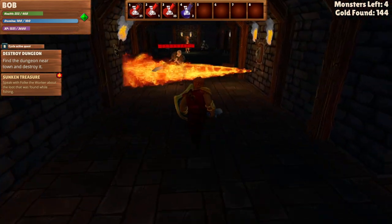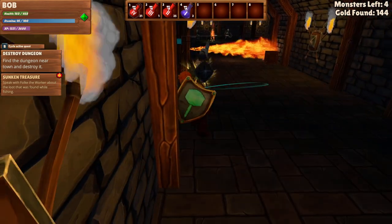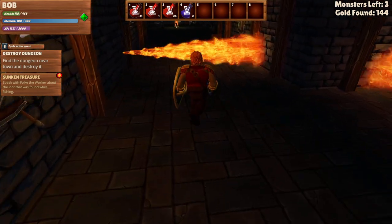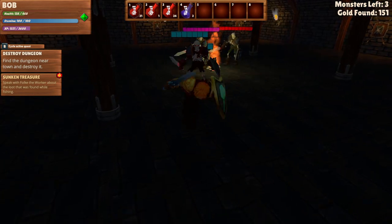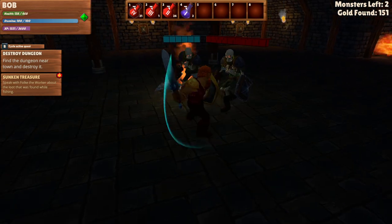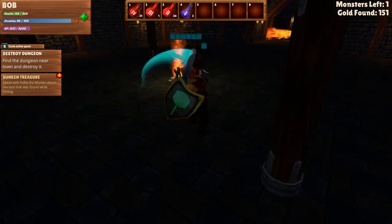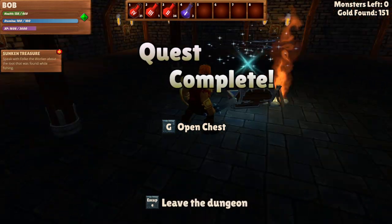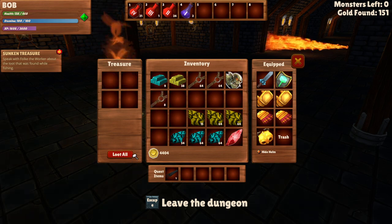Now we gotta go through the flames of hell again. Must be nice to be able to walk through flames. Ow - gonna need to back up a bit here. I think I blocked and rolled at the same time there. So we got 151 gold on this one and 650 on the other - about 800 gold total. At least got a little bit more leather out of that.